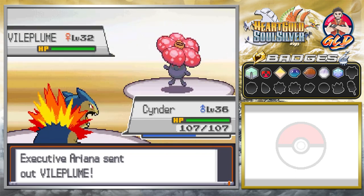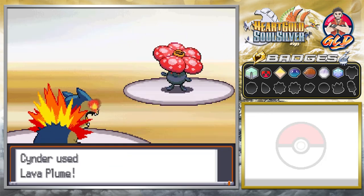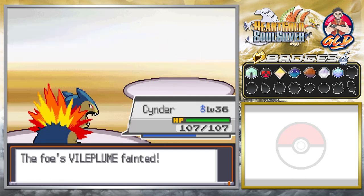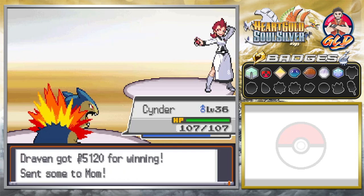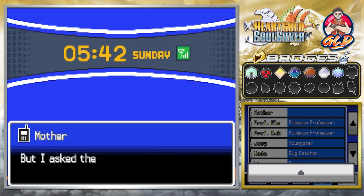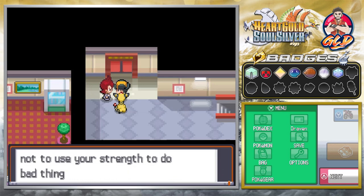Ariana sends out Vileplume next, so we switch to Cinder. Vileplume is its evolved form. She says, 'What do you think you're doing?' We respond with a lava plume for the win. She thought she was going to beat us by herself. She acknowledges she fought hard but still lost. Our mother calls about more berries.